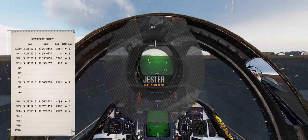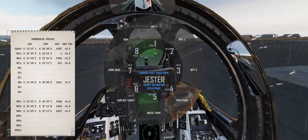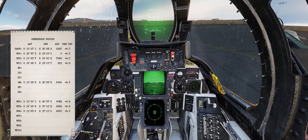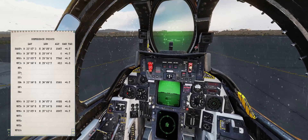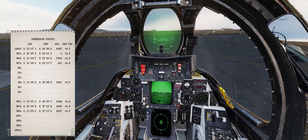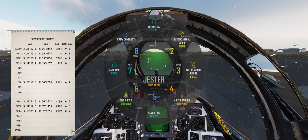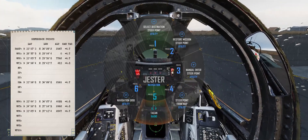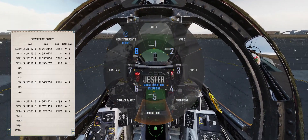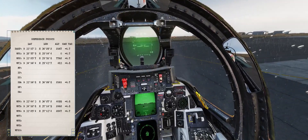Now let's have him navigate to initial point — we can see there are no values inputted for initial point, which matches what we're seeing on the kneeboard. So let's go ahead and have Jester input waypoint 5 into initial point or IP. Restore mission steer point, we want him to put it into initial point, more steer points, waypoint 5.